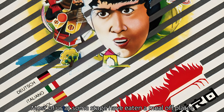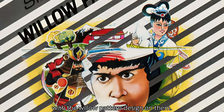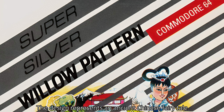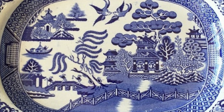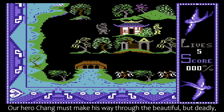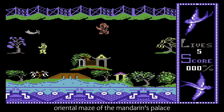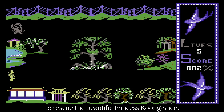Most of us at some stage have eaten a meal off plates with the willow pattern design on them. The design represents an ancient Chinese fairy tale, and this game was an arcade adventure based on that story. Our hero Chang must make his way through the beautiful but deadly Oriental maze of the Mandarin's palace to rescue the beautiful princess Kong Shi.